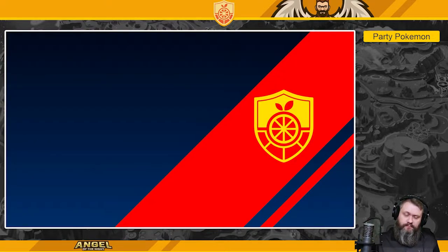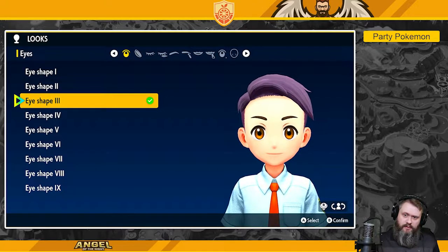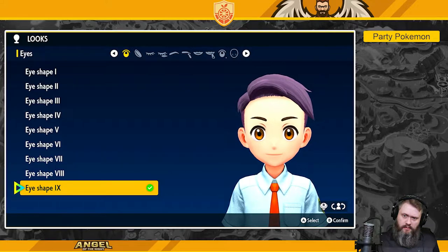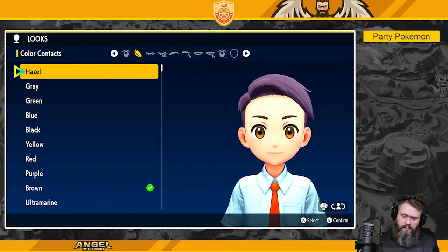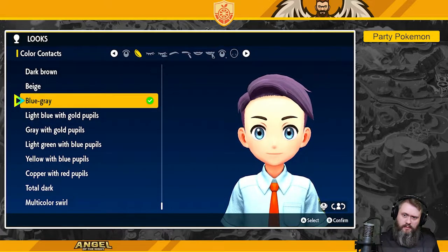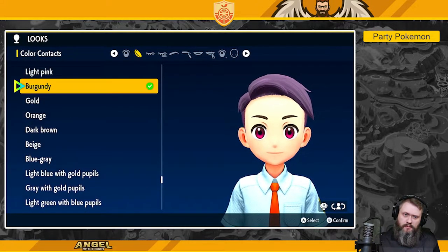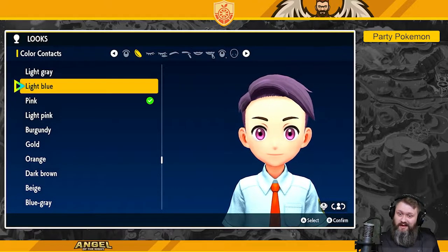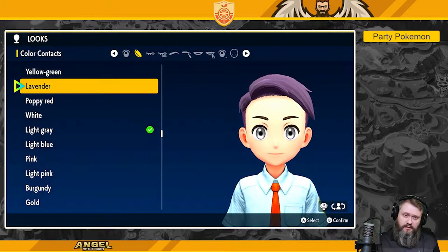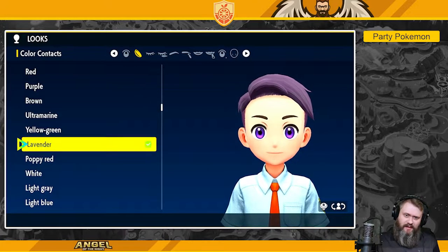Now let's go for changing the look — you can actually go through and change your eye shapes here. I don't really think there are a lot of options I want to go with. The blue-gray is probably the best option for the eye colors. Light blue is really cool. The gray is probably a really good idea. Lavender — yeah, let's go with the lavender eye color.